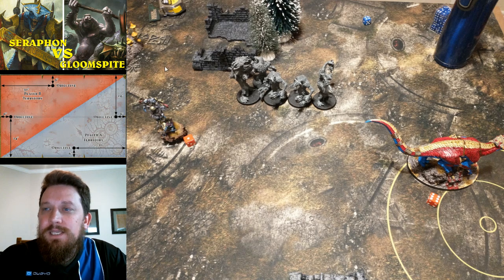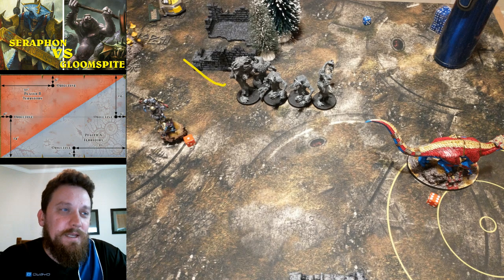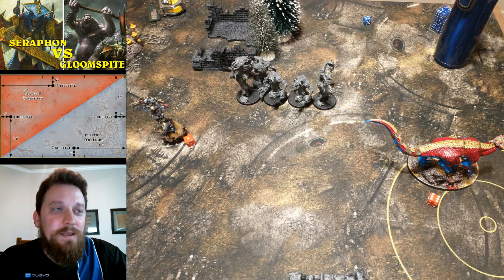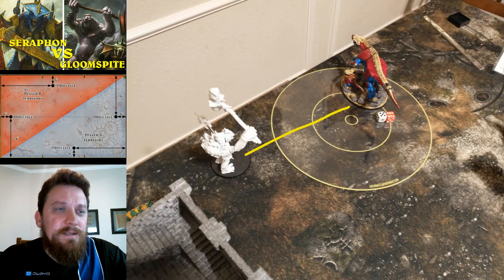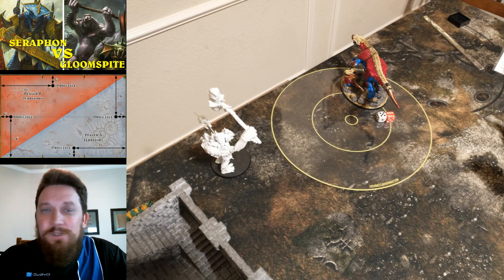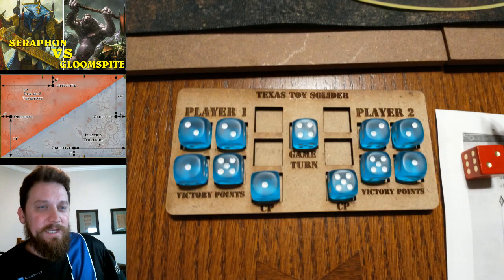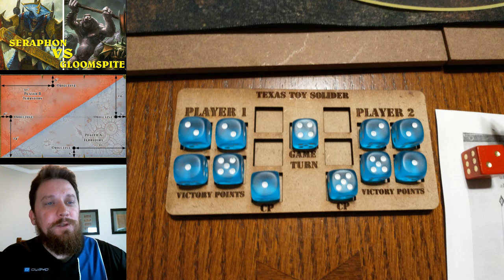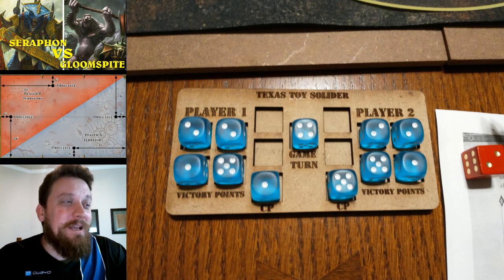On his turn four he's in trouble — that screening unit forces him to move single file through a three-inch corridor, so he's forced to run and can't charge this turn, setting up for turn five. He does teleport his Dankhold Boss over to try to charge and score that objective back, but fortunately he doesn't make the charge. Going into the bottom of turn four he only scored one point — his home objective. Now we're tied going into round five.